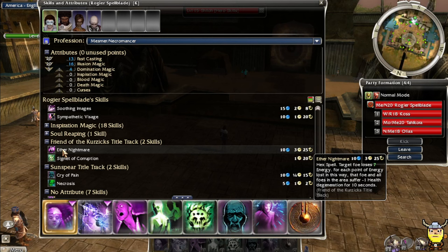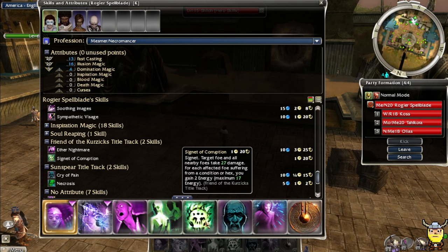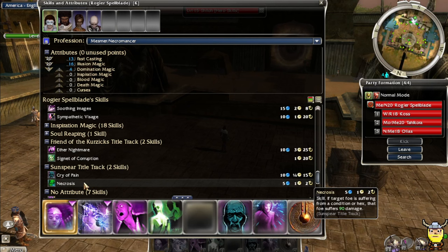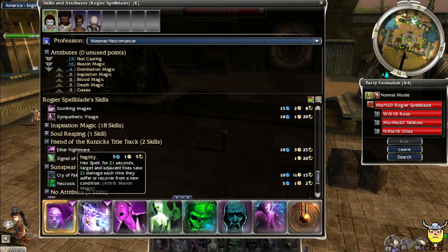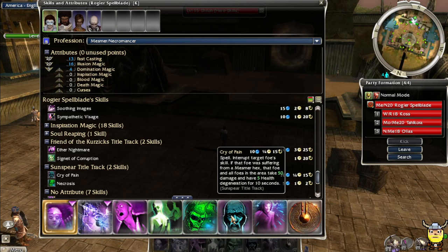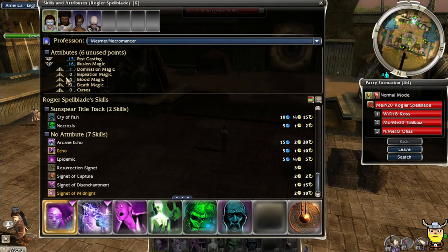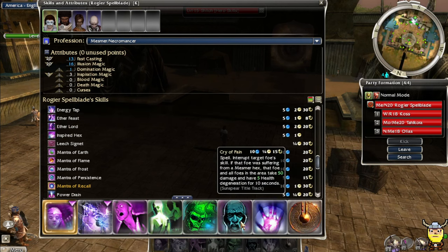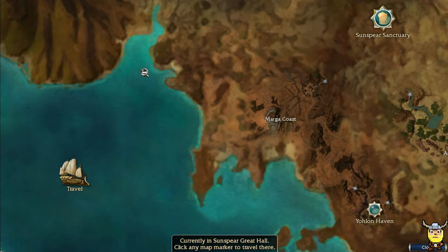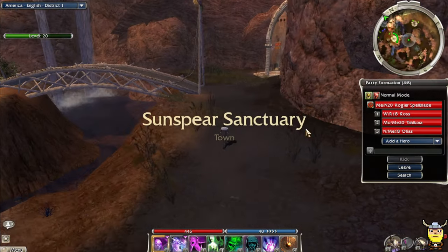I was using these Friend of the Kurzick spells. I'm going to remove Aether Nightmare and replace it with my Sunspear points. That's a 3-second casting time - not bad though. I'm not going to use Signet of Corruption even though it gives pretty good energy renewal, because this build doesn't use a lot of energy. I'm going to use Necrosis and Cry of Pain together.